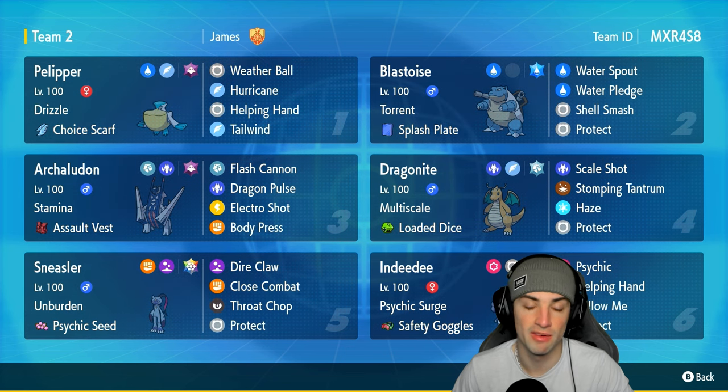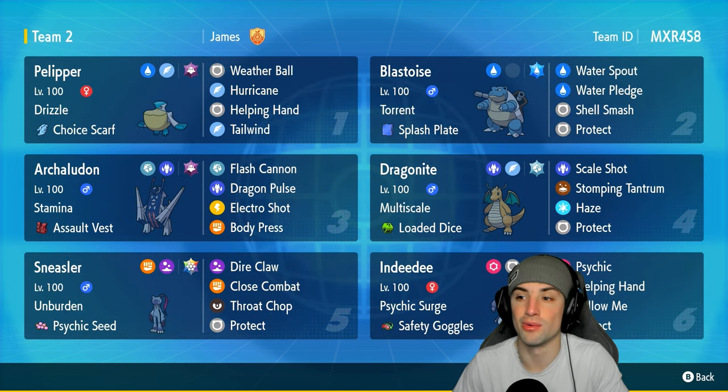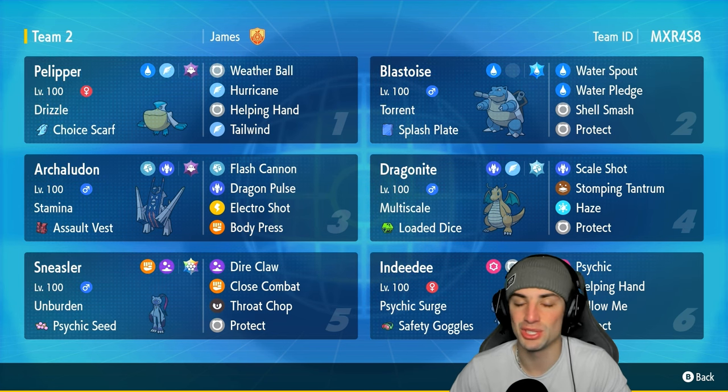Last but not least we have Dragonite on today's team. Dragonite is a great physical attacker with Haze, which is honestly a really solid move in this format. Whenever Pokemon boost their stats you want to get rid of them — just pop Haze and rain on their parade. If you want to run the team yourself the code is in the top right corner. If you enjoy today's video don't forget to leave a like and subscribe.